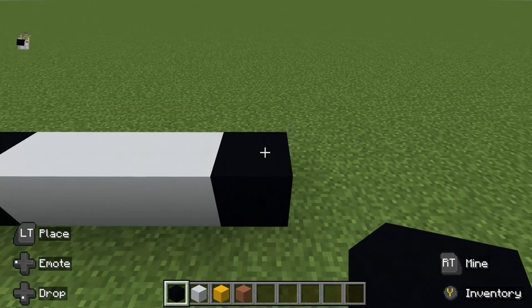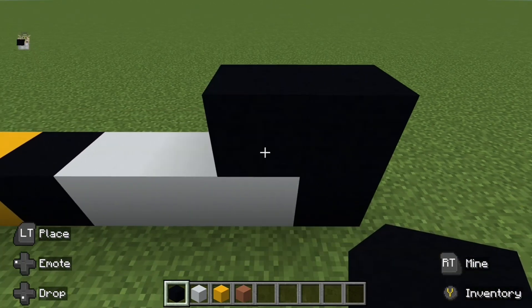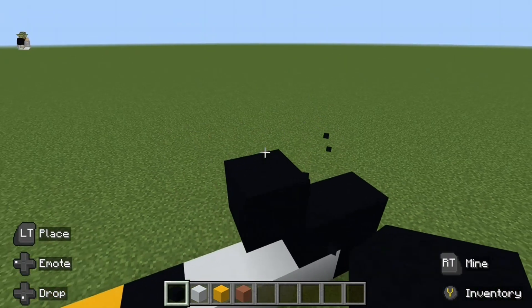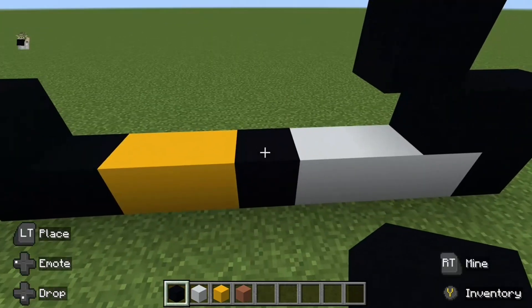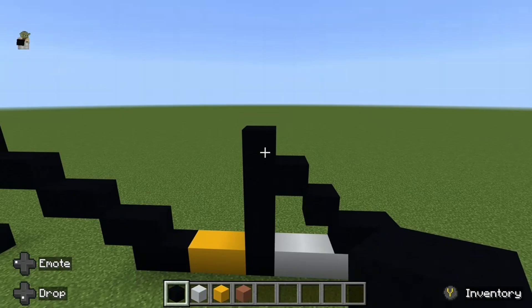From this block go up by one with your black concrete, left by one, followed by three up-left diagonals. Now you can simply join it up with that block down there, like so.